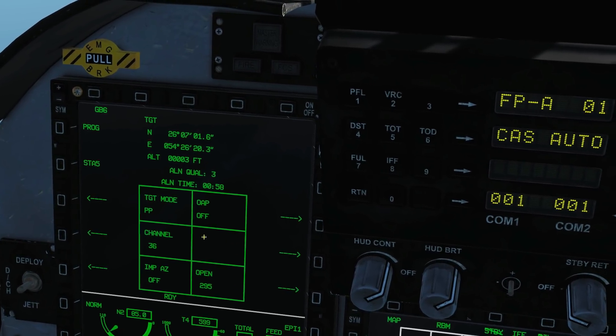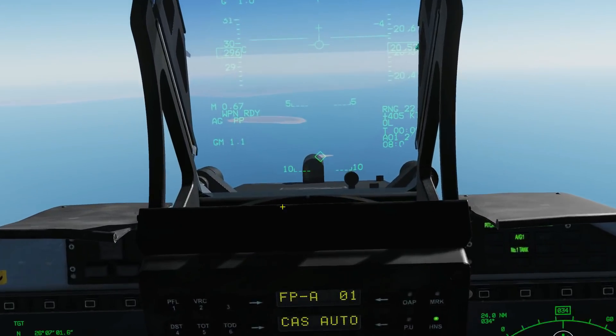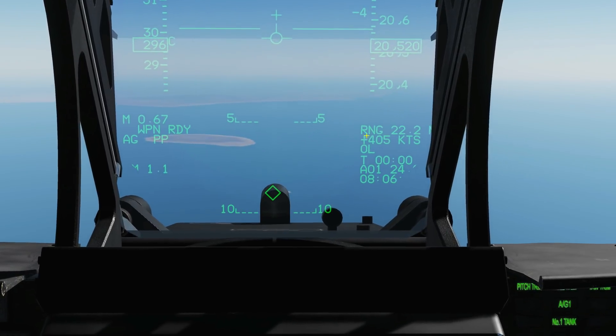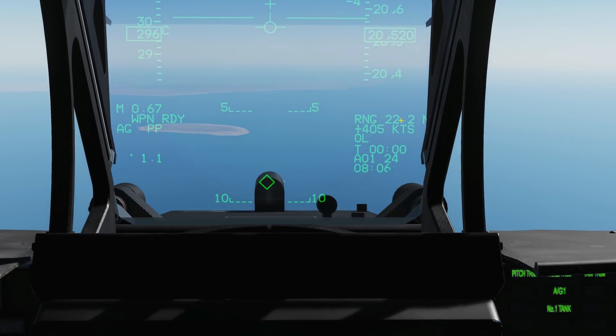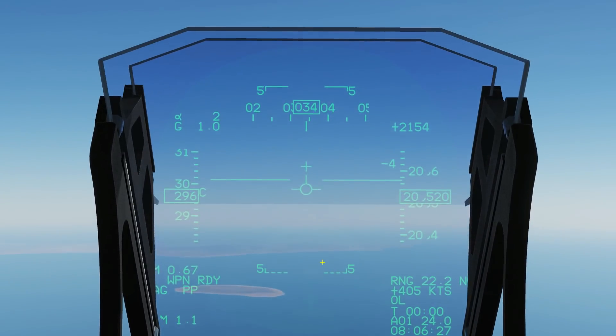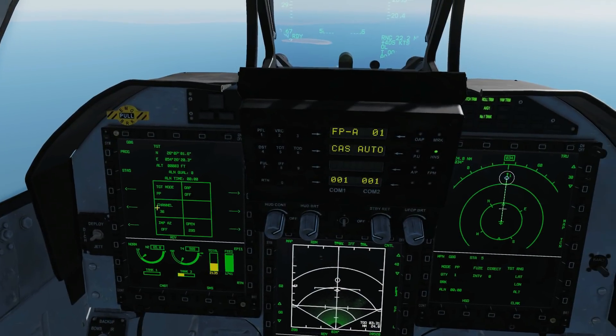We're now going to wait for the alignment time. Looking at the HUD: the weapon is ready, the milestone is off, we're in air-to-ground mode, we're in pre-planned mode. The range to the SPEE is 22.2 miles with a closure rate of 405 knots. It's on the ball site with zero degrees deflection. Alignment is complete — bomb is ready to fire.